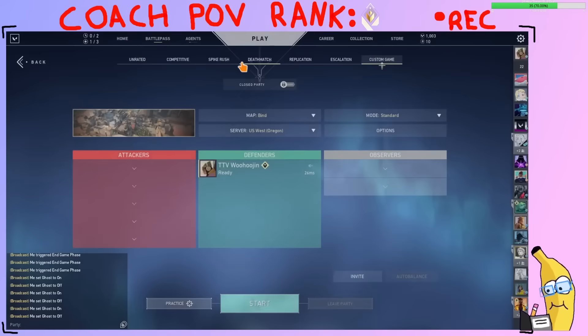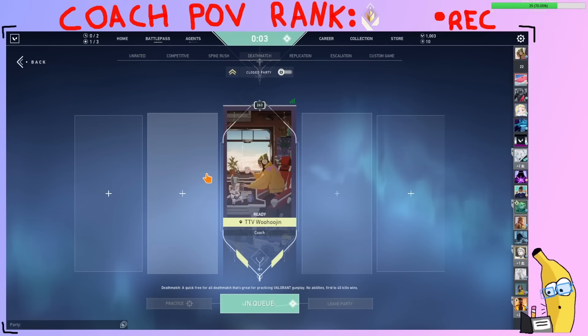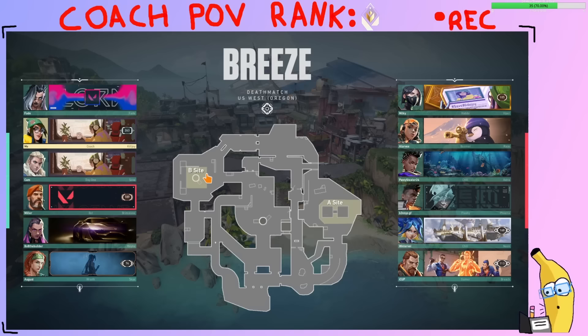Then we're gonna queue deathmatch and play about four deathmatches, or however long it takes until 30 minutes is up. So you've had a 30-minute timer going — you've done the range work and now you queue deathmatch. At the moment 30 minutes is up, just leave the deathmatch you're currently in. Have you seen my gunfight hygiene video? If the answer is no, go watch it. If yes, that's what we're doing.